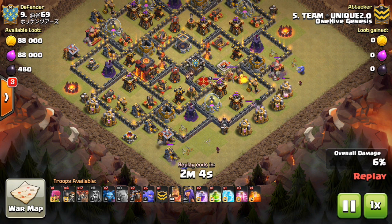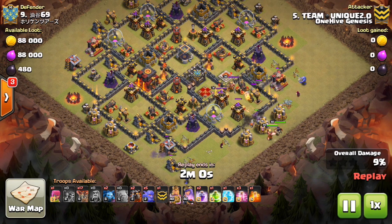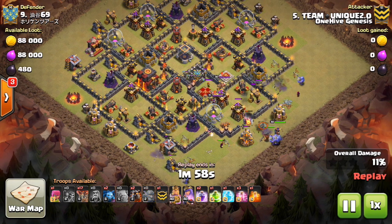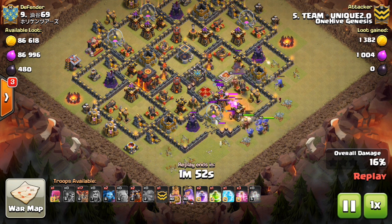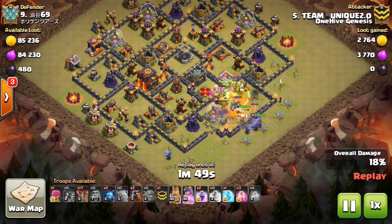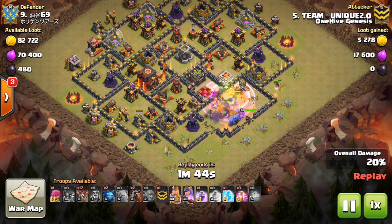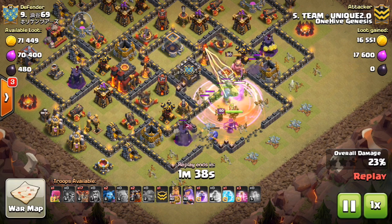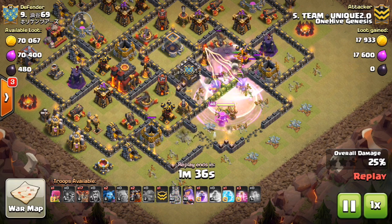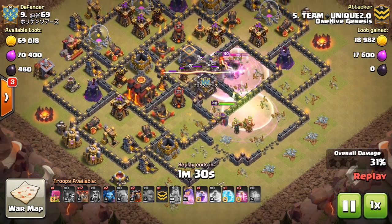Taking a look at this first base, you can see air defenses kind of in standard locations. Inferno's pretty standard. Looks like a base that might have been an okay design maybe six months ago. But I want you guys to know that on these bases where you have the four air defenses in the standard locations, you have the Queen, you have the Infernos — when it's all there, just take it with a Laloon. You want to do a Laloon on these bases. Don't overcomplicate it. Just come in, get the air defenses, get the Inferno, get the Queen, get the CC.